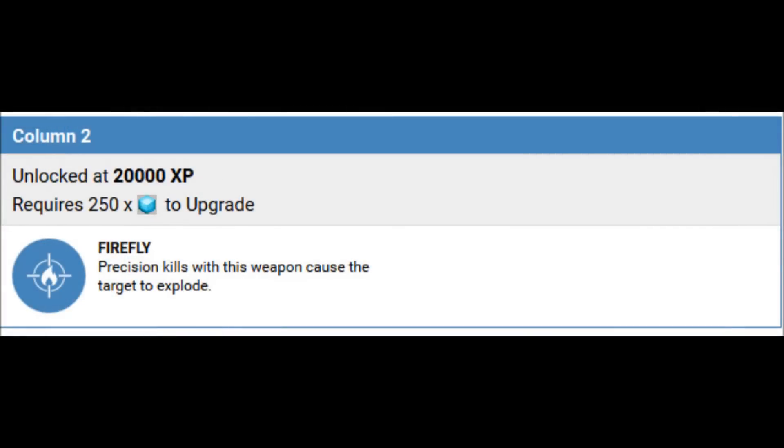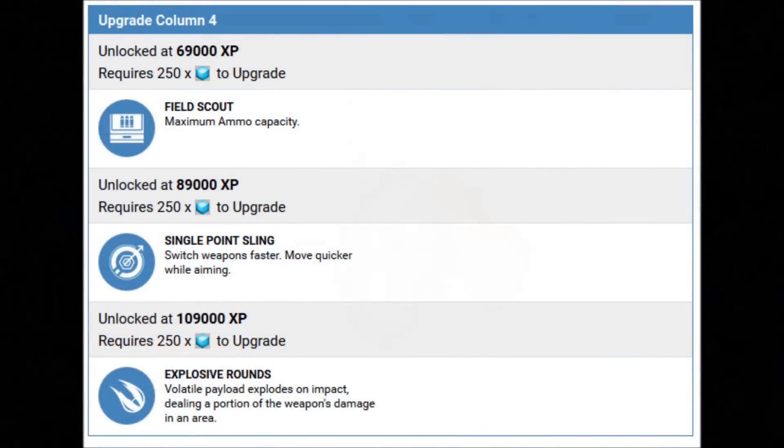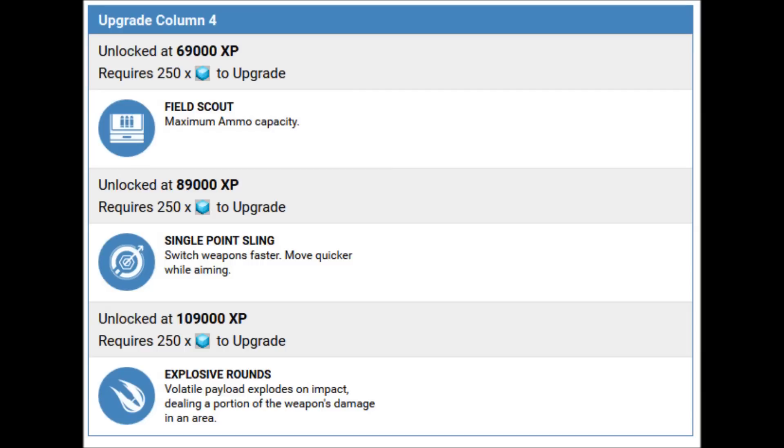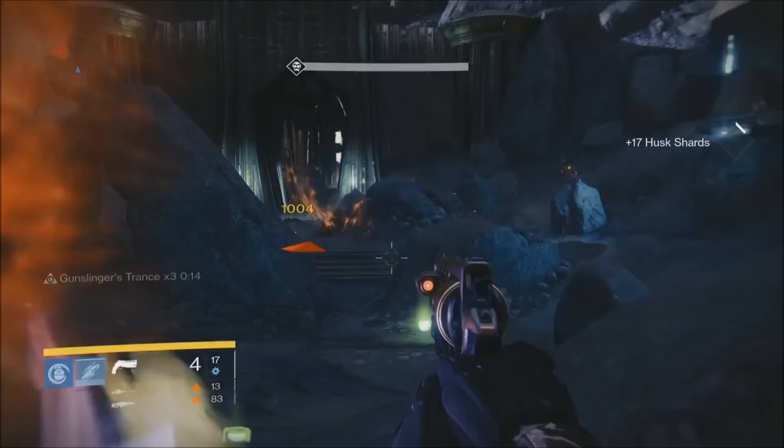Next we have Firefly, where precision kills cause a target to explode and damage nearby enemies. In the next important column we have Field Scout, which gives you max ammo capacity; Single Point Sling, which allows you to switch weapons faster and gives you faster ADS movement; and Explosive Rounds, that deal a portion of the weapon damage in a small area. The only other important upgrade is Outlaw, where precision kills increase reload speed. It also comes with Oracle Disruptor, but that's almost irrelevant now.